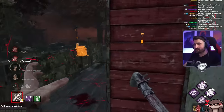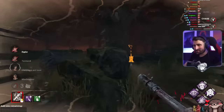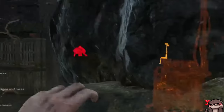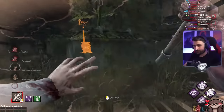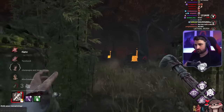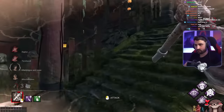They get absolutely ankle shattered — that was really funny! So this is a situation where I can get a clean hit on Meg, and I hesitated because I tried to play around Dead Hard. But if I remembered correctly, she was healing a few seconds ago, so in this moment she's exhausted and cannot use Dead Hard. I should have just hit her. And if I knew that, I could have saved a lot of time. I thought she got Dead Hard, but maybe I should have just whacked her.